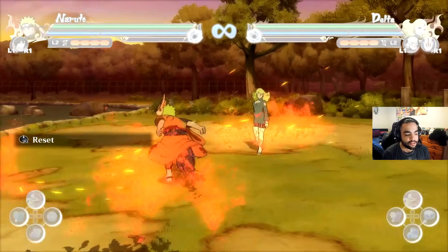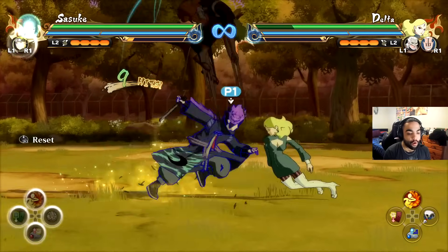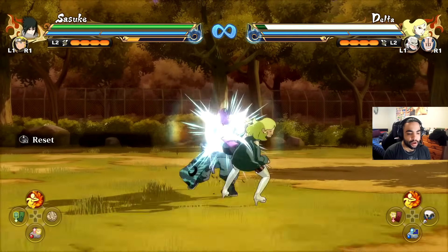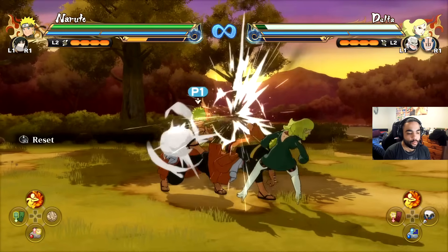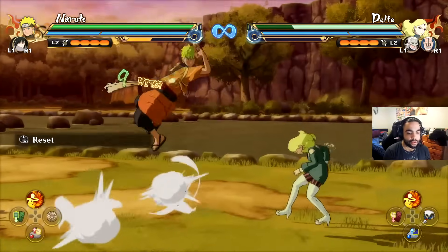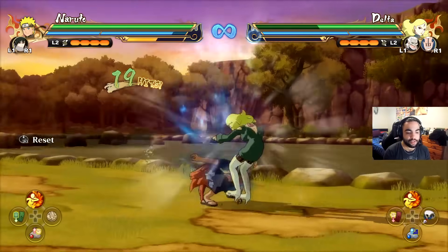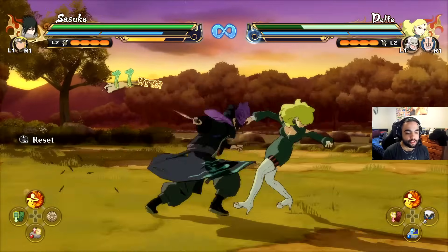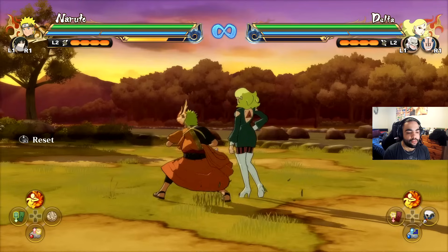There is a difference between these two infinite stuns. The crumple stun lasts way longer — about two seconds — whereas Sasuke's stagger stun is very short, so you need to act fast with his one.